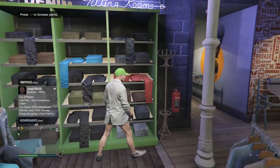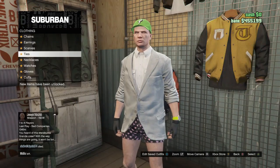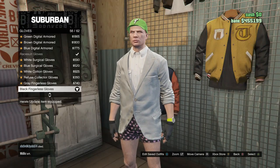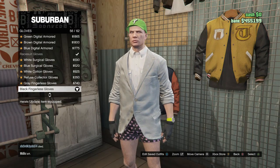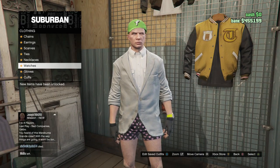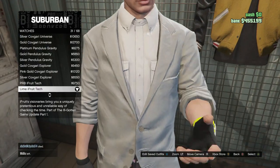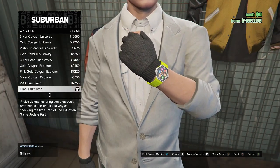After you guys buy the shorts, walk over to your accessories and scroll down to gloves. Scroll all the way down to slot 56 and buy the black fingerless gloves. After you guys buy the gloves, back out and scroll up to your watches. Click on watches, scroll down to slot 31, and buy the lime fruit tech watch.